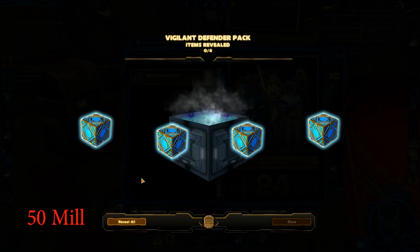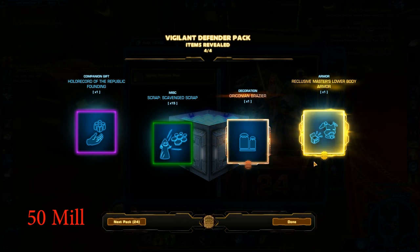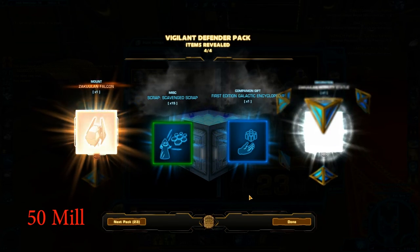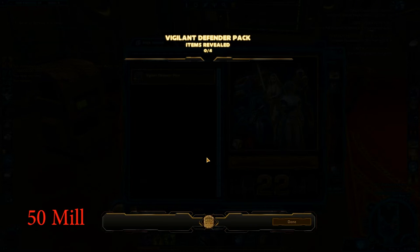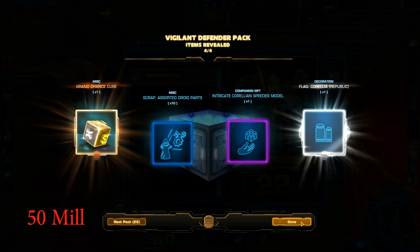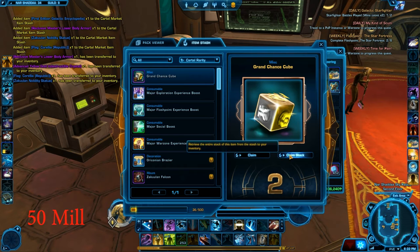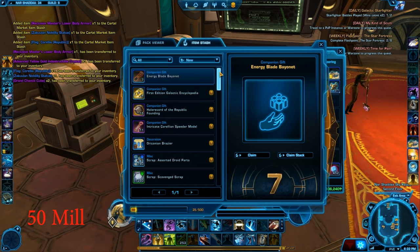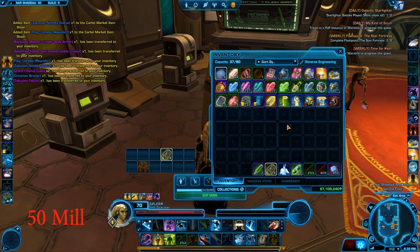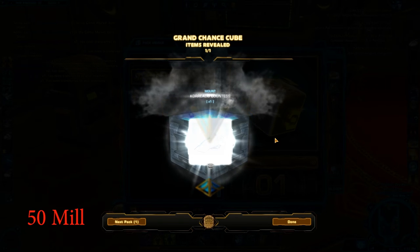We got ourselves a super rare item — the Reclusive Master lower body — and the Oriconia Brazier, which looks pretty decent. We also got a Coolian Falcon and a Coolian Nobility Statue, which I think is the best item in these packs in general. We got another chance cube and the Flag Corellia Republic. Let's claim all of these and open the chance cubes. We got a Coolian Falcon and the Corellis Countless.